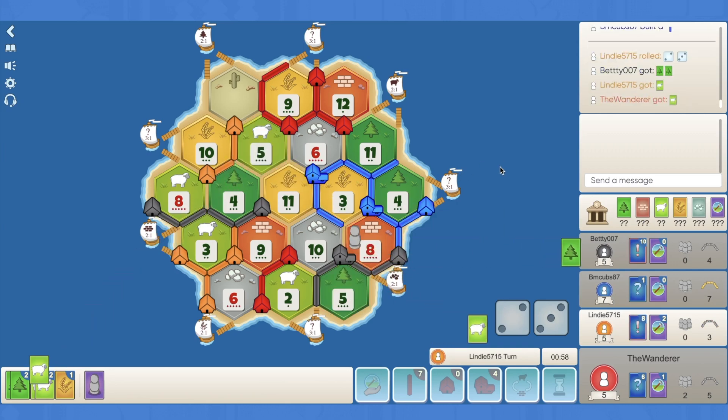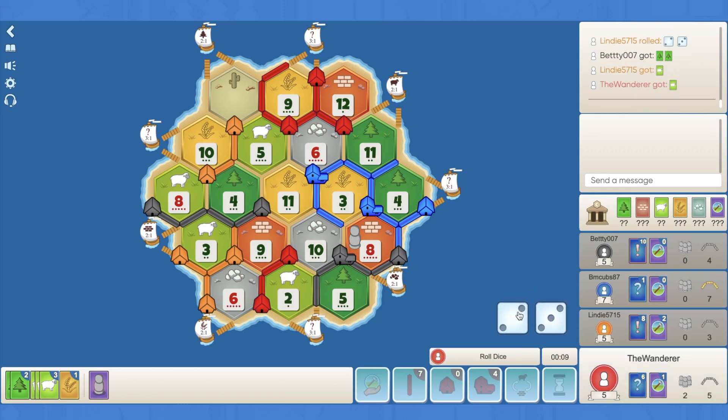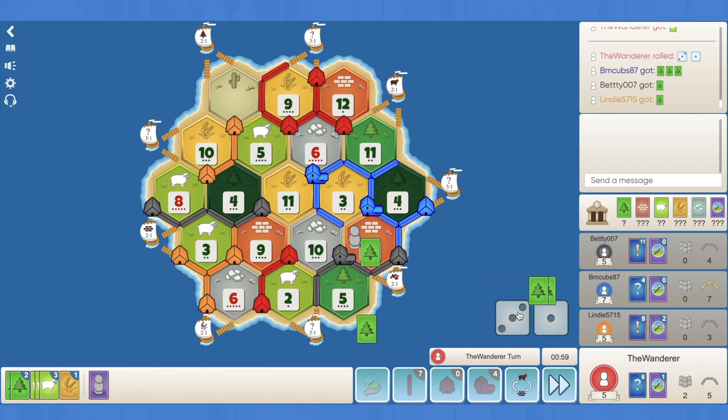5 - all we need is a 6. 6 hits, and we have a city because I can 3-for-1 the sheep. Come on, 6. Those 4s have rolled just an insane amount. I can't really do anything here - I can build the road and connect and have 7 roads, but it's not really worth it. I'm going to pass.